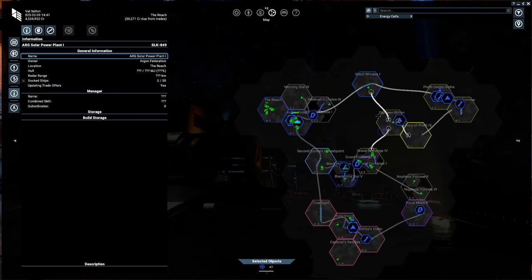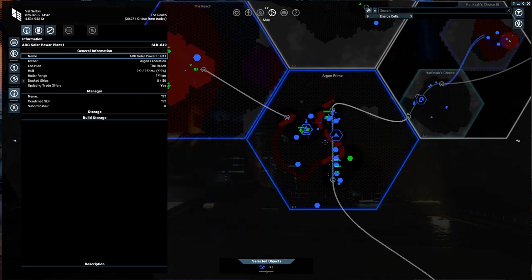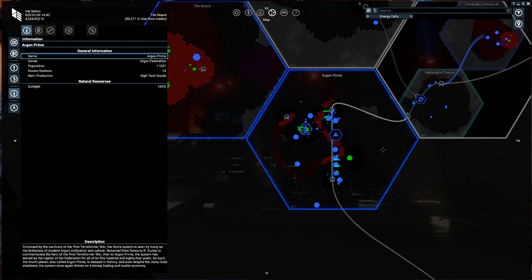That's our station all set up and running. Hopefully by the end of this episode we can see how it's doing. Now we're going to have a quick talk about fleets. The reason I'm doing station and fleets together is because they both operate in a similar way — you set up a wing like you've done in the station, where you set an alpha and a beta wing. Alpha is for mining, beta is for trading; you do a similar thing with fleets.